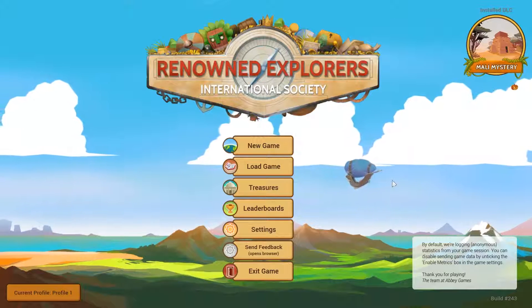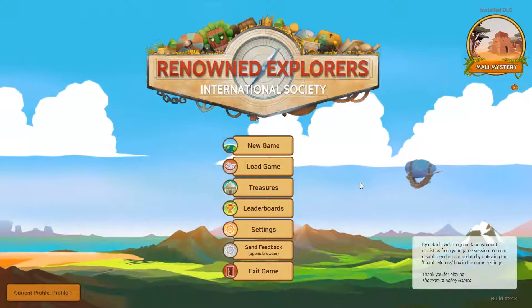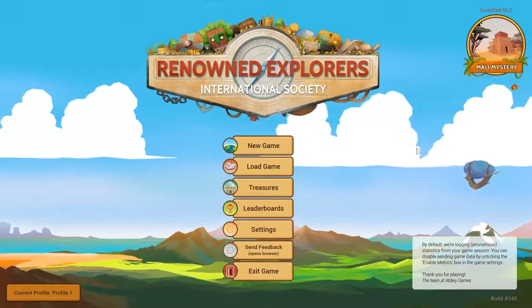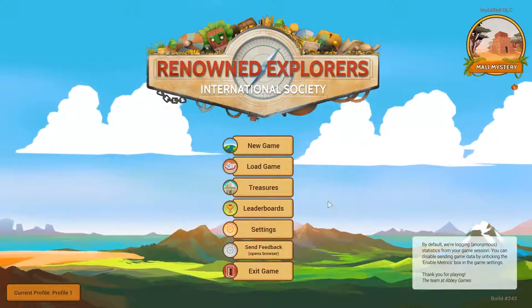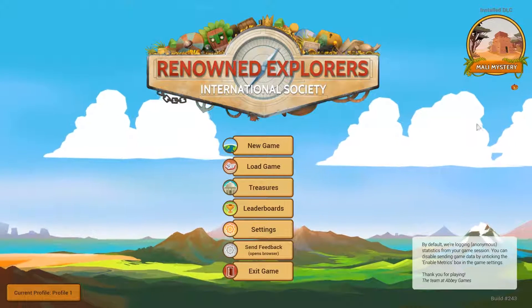Hey everybody, Asher here and it's Free Play Friday where today we're going to get a game that I actually have gotten a few requests for previously. It's Renowned Explorers International Society, which is a game that's been on my radar pretty much since people pointed out that hey, it's a lot like FTL but a little different. And it's made by Abbey Games, which if you've played Reyes before, that is a fun one.